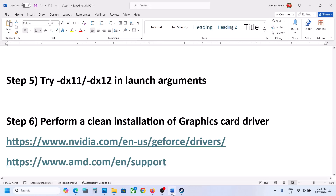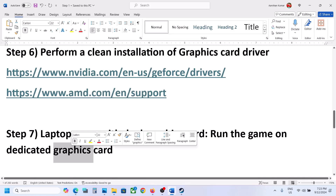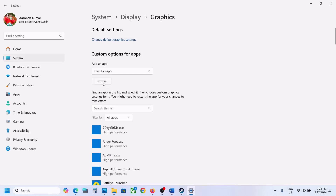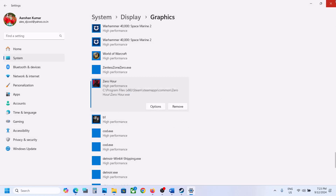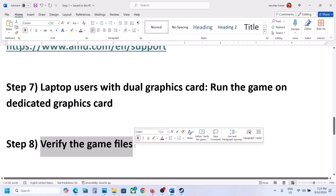For laptop users with a dual graphics card, make sure you run the game on the dedicated graphics card. Type 'Graphics Settings' in the Windows search box and open it. Click Browse, go to the game installation folder, open the game folder, select the game EXE file, and click Add. Once added, click Options, select High Performance, and click Save. Then launch the game and check.